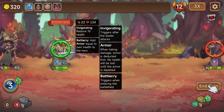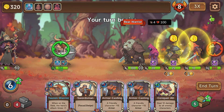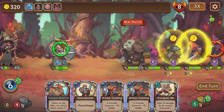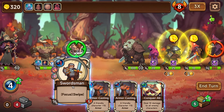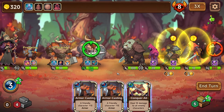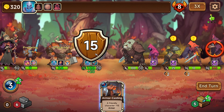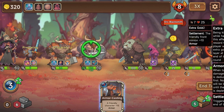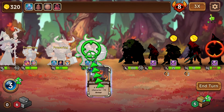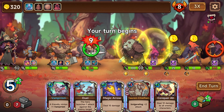I thought it just kept doing it until it got more and more — apparently not. So he's at 10 health. Invigorating triggers after the leader attacks — oh okay. The friendly front minion restores all health. When on the field, the hero attacks one extra time. Focus swipe. This is the divine shield thing. All friendly characters plus five attack. Friendly front minion gets plus 10 armor. This would be quite good — 15 damage to everyone. Oh but he can't do it until this turn.